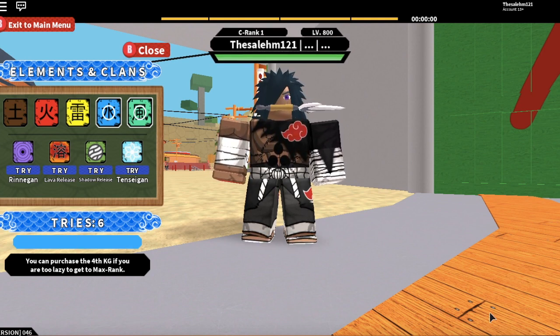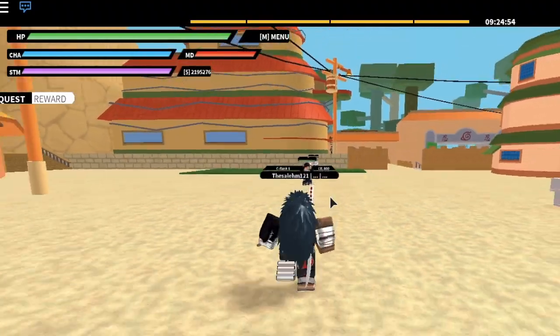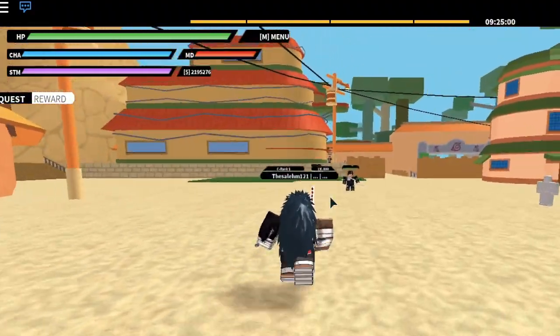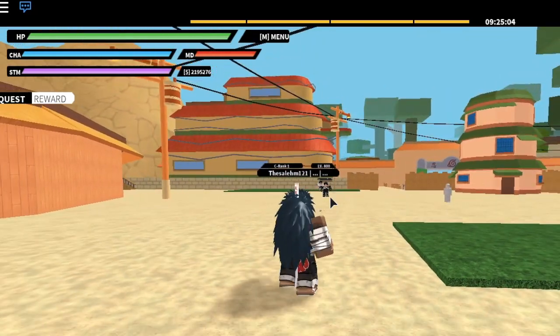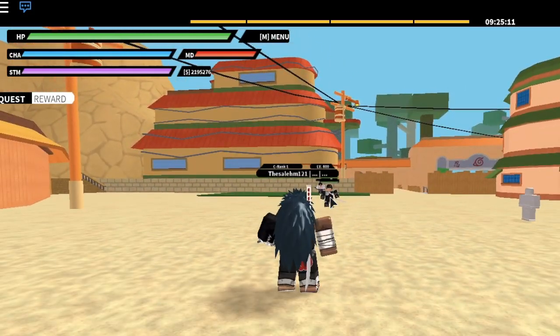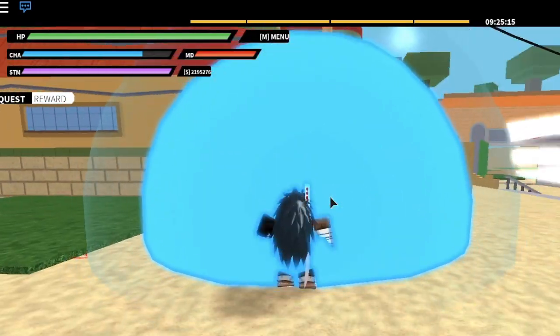I just want to show you a cool new jutsu glitch that is useful for grinding, finding other online players, and PvP. This glitch allows you to use energy to move twice, which means it lets you activate the jutsu twice on your opponent, dealing double damage. This could be a great strategy in PvP ranked matches or the forest mode.